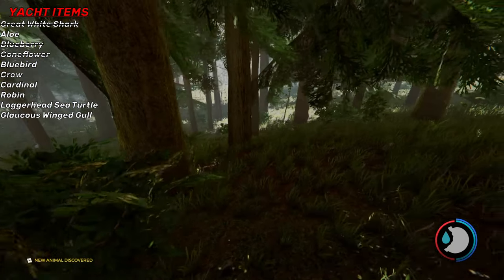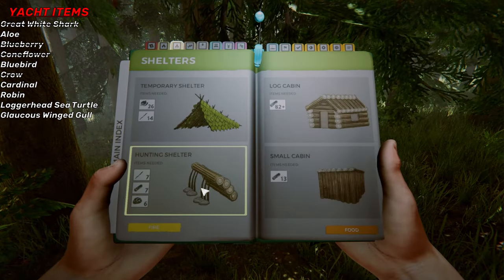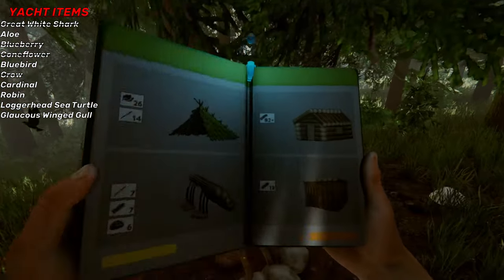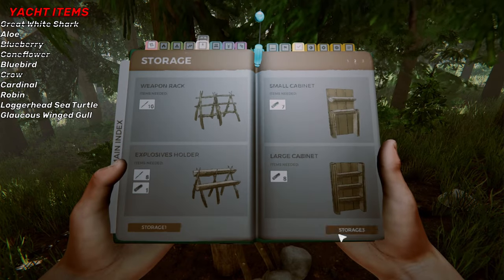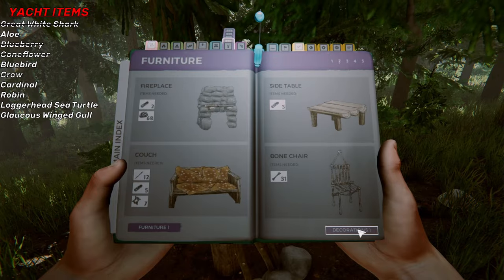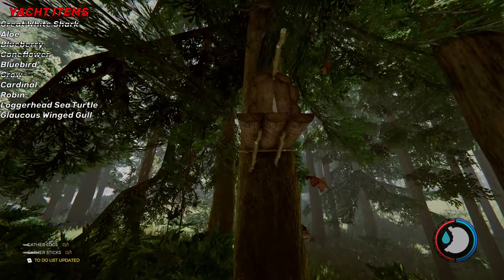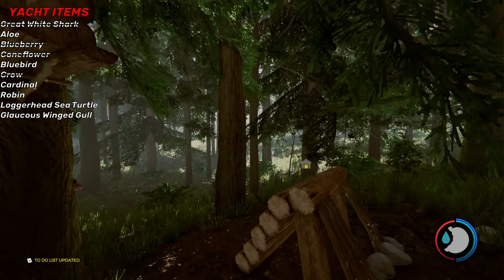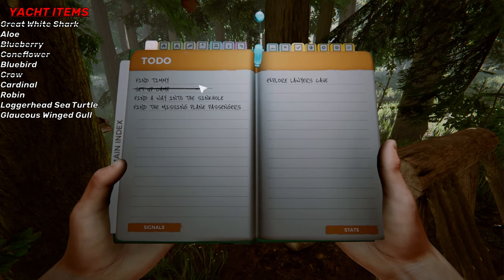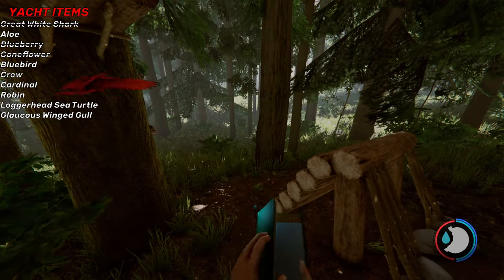I just discovered a crow. If you want to get the birds faster, all you would do is simply make a hunting shelter — plop that down, the birds will start spawning on it. You could also make a bird house, right here. Put it right beside your hunting shelter and then just sit here and wait — birds will just come. It's not even hard to do the birds.